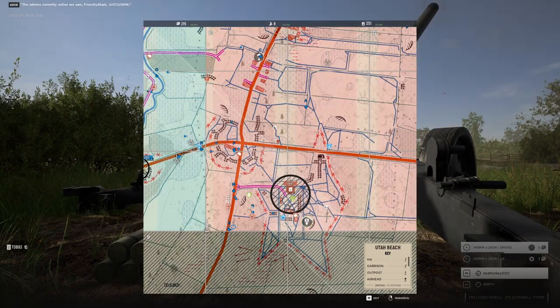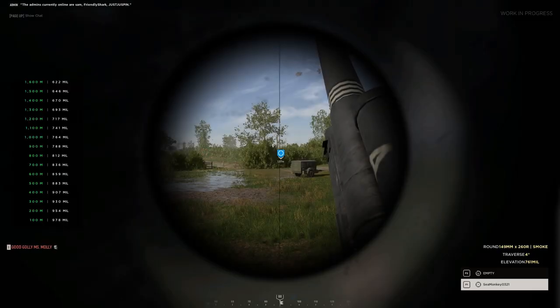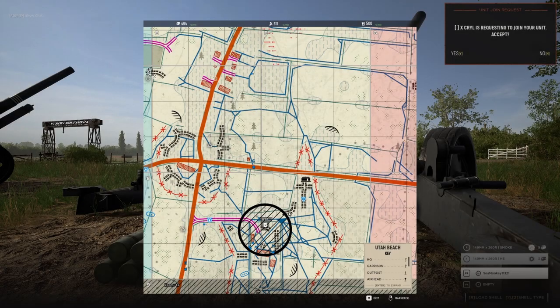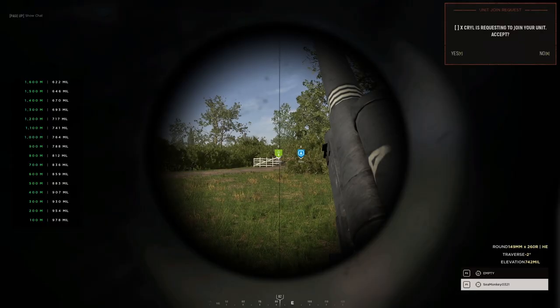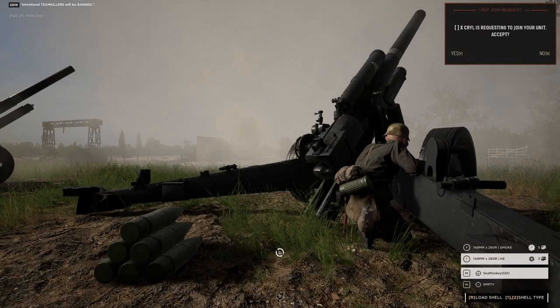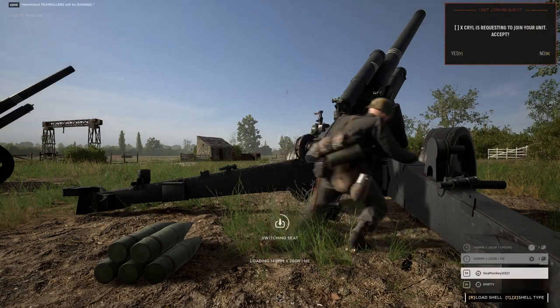To load the cannon, first select what round you're using by pressing 1 or 2 on your keyboard. Press and hold R to load the round — make sure not to let it go too early. Once it's loaded, you can't take it out. Once you have loaded the round, you can switch over to the gunner's seat by pressing F1, which only needs a short press. To fire the cannon, you only need to left click, and you'll send the round down range.